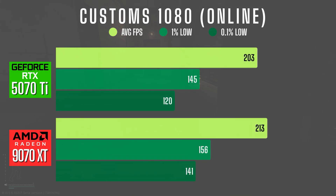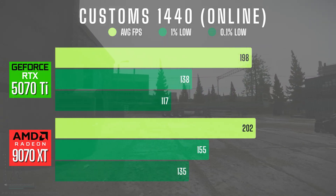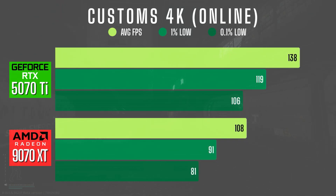In live raids on Customs at 1080, surprisingly the 9070 XT takes the win with 10 more FPS and stronger 1% and 0.1% lows. This translated to a smoother online experience. In 1440, the 9070 XT holds its lead with better lows across the board. At 4K, the 5070 Ti dominates again — 30 more FPS on average and noticeably better lows. In 4K native, we can clearly see the raw power difference.